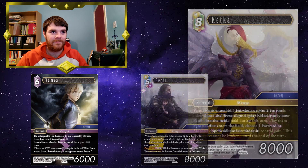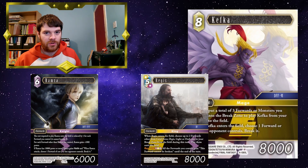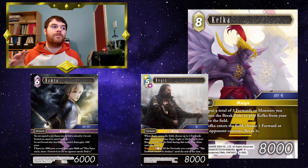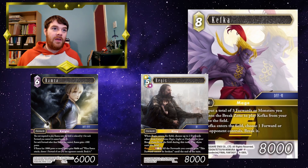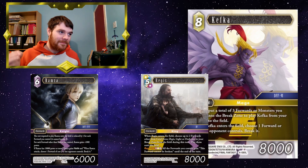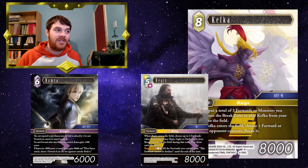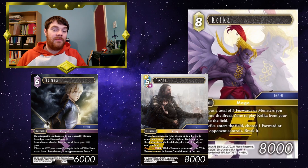Regis — and you can't mention Regis without Kefka. When Regis enters the field, choose up to two forwards other than Cardinal and Regis (light or dark) that were put into the break zone from the field during this turn and play them onto the field. And then obviously Kefka — you can put three forwards you control into the break zone to just play Kefka. Say you've got Ramza, Beatrix, and something else on the field — you put those three into the break zone to play Kefka, and if your opponent's got Felthanos screwing with your deck, Kefka can break him. Then you crack your star symbol to bring in Regis, bring back Ramza and either Glauuker or Beatrix, and all of a sudden Ramza's a 10k forward with haste that can break a 3CP forward and just go swinging.